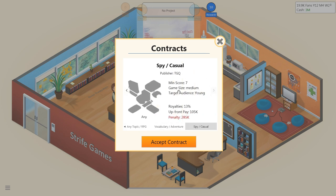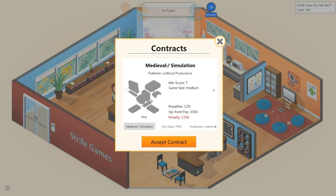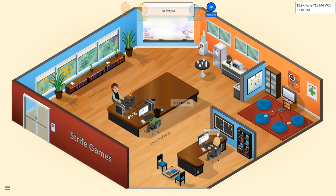It's got to be a medium game with a minimum score of 7 — royalties 12%, upfront pay is $105,000. Low Wood Productions — medieval simulation. Let's accept this contract. A medieval simulation game, we're going to make it on the PC. Simulation is our realm of understood expertise. Let me check my game history very quickly — spy adventure — so yeah, it's been a little while since our last simulation game.